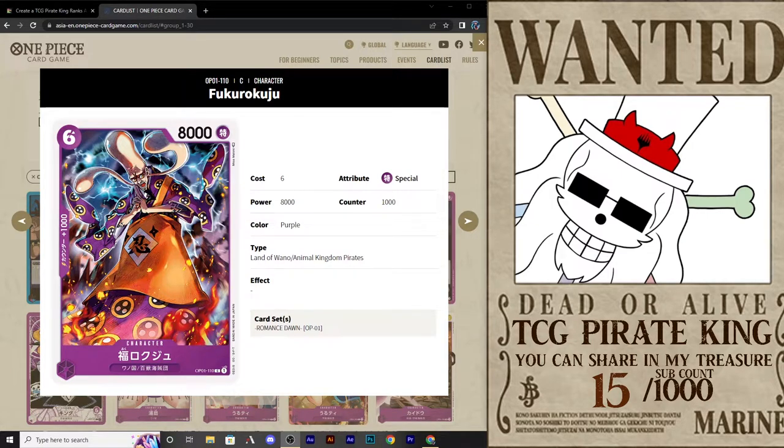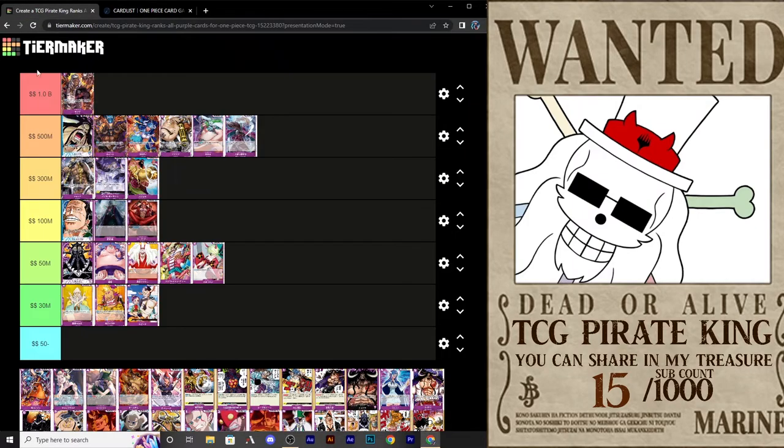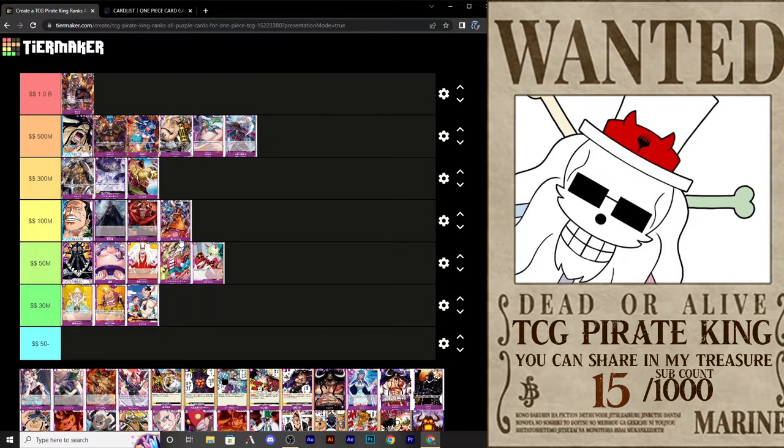Next we're looking at Fukurokiju — 6 cost for 8,000 power from the Land of Wano, Animal Kingdom Pirates. Special attack. I love him for mana efficiency: you're getting an extra 1,000 power for that extra 1 cost investment, and by then you probably have a lot of ramp cards that helped you get to 6. It's not the most powerful card — another middle-of-the-road card. You don't have to play it but it is good. Put it in your deck if you don't have the top 3 options. Don't count cards in the lower tiers out though — sometimes you find something really wacky and interesting that no one's seen before.